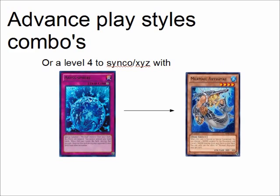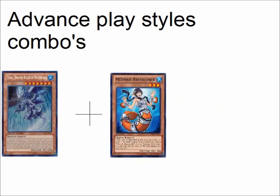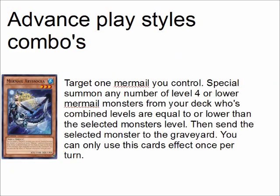You can use Sphere to bring out Abyss Lead in your battle phase to get over big things, or use it in main phase 1 to bring out a level 4 to Xyz or synchro with. You can also bring out something at level 7 to make Big Eye. Tidal has an effect where you can discard it and another water monster to send a water monster from your deck to the graveyard. So if you discard Tidal and Abyss Gung and use Tidal's effect to send Megalo from your deck to the graveyard, Abyss Gung's effect will go off, allowing you to special summon Megalo. This is Mermail Abyssocea — her effect lets you target one Mermail you control, special summon any number of level 4 or lower Mermails from your deck whose combined levels equal or are lower than the selected monster's level, then send the selected monster to the graveyard. Once per turn.